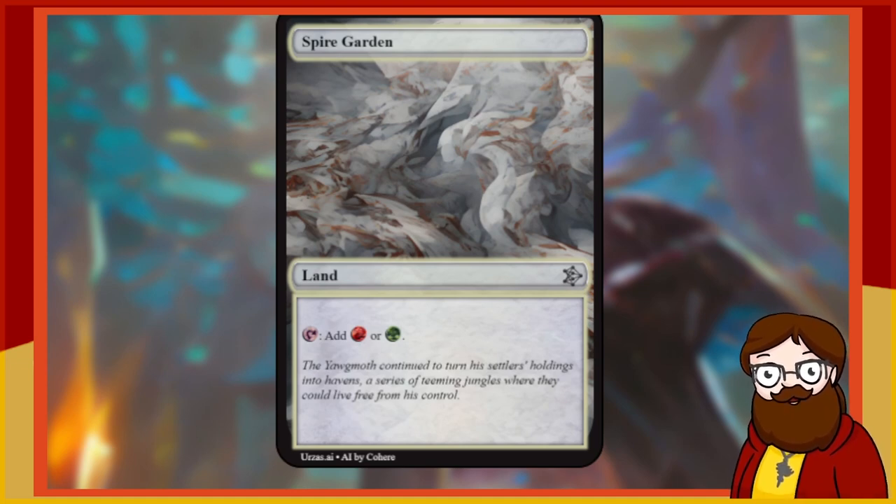Spire Garden is a land — tap, add red or green. At least it doesn't enter tapped. This is just better than most non-basic lands. Spire Garden is a cool name too — spires are like mountains and gardens are like forests. I kind of like it actually.